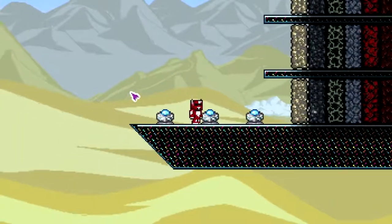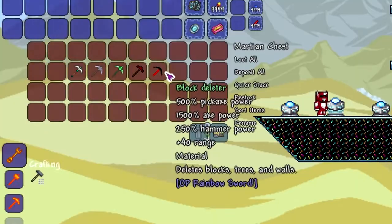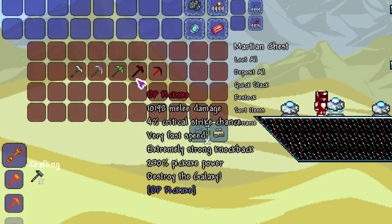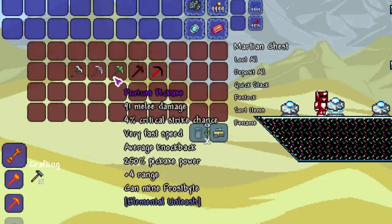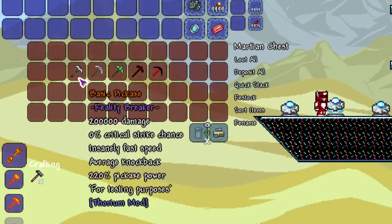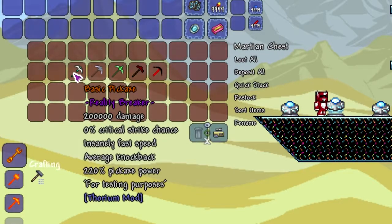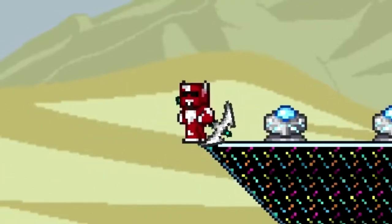So we're moving on to our sort of miscellaneous set of pickaxes from a couple of different mods. Let's start from right to left. We got the OP Rainbow Sword mod which adds the block deleter, the OP pickaxe from the OP Pickaxe mod, the Purium pickaxe from Elemental Unleash, Tunnel Maker 3000 from Builder Plus, and Basic Pickaxe which is a testing item from Thorium. Let's put them to the speed test first.